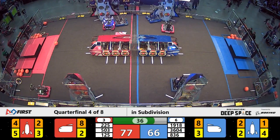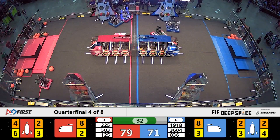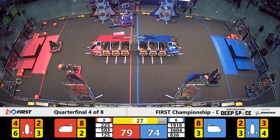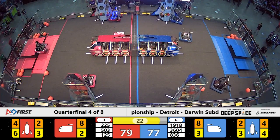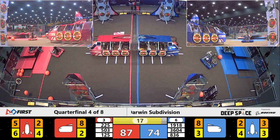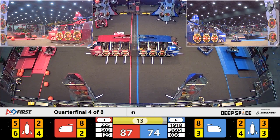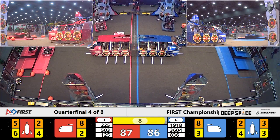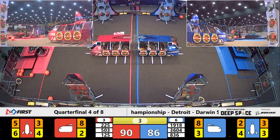1918 with a hatch panel in their possession — they move over to the far side blue Alliance rocket ship and nail it down. Their Alliance partner 3604 is loading cargo into the near side blue Alliance rocket ship. 20 seconds remaining, working hard to close the gap. 503 on level three. 125 working on the buddy climb — they are in position. Will they be able to climb with enough time left? Five seconds left on the clock.